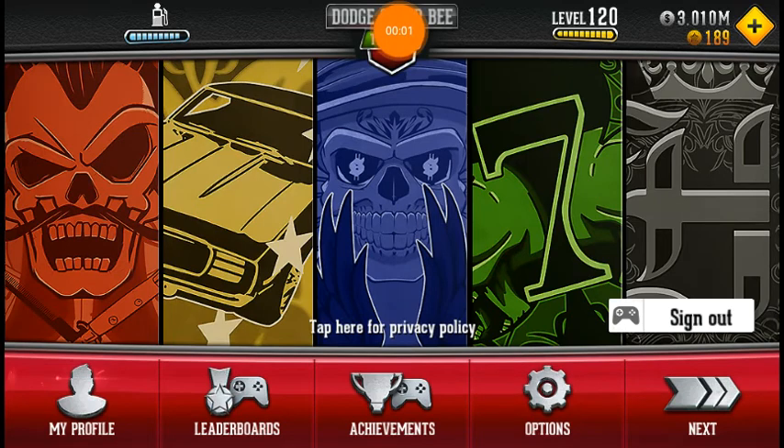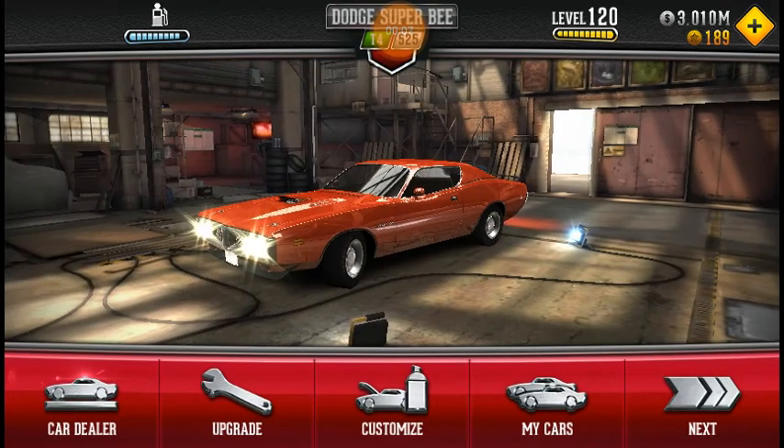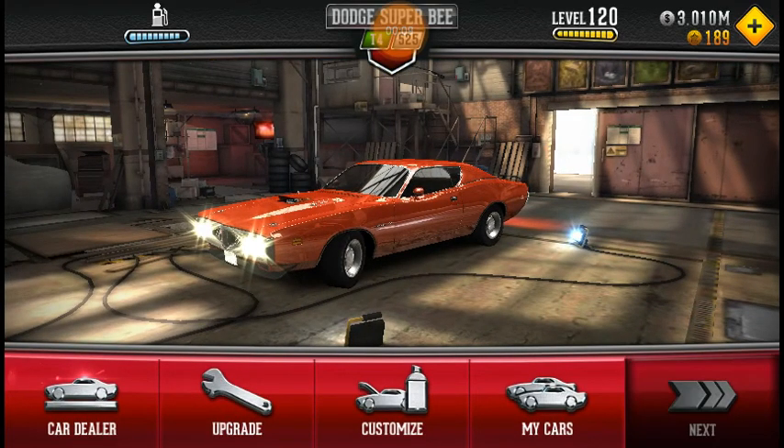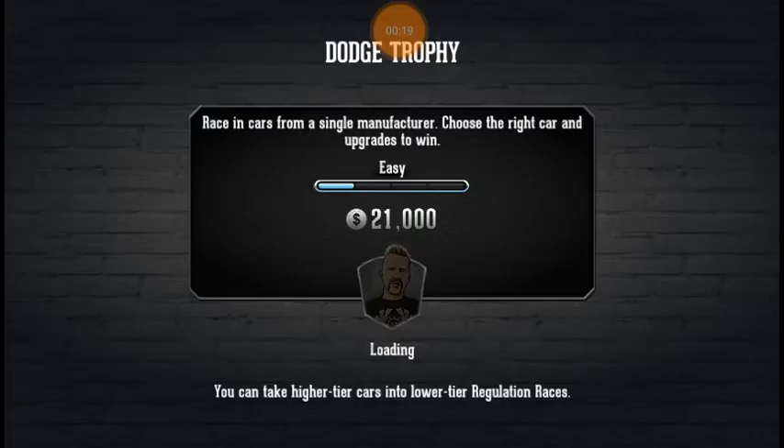What is going on everybody, I'm here and today we're playing some more CSR Classics. I've been waiting to make this video because I've been building this Dodge Super Bee. We're gonna try to do this, which actually makes me a lot of money - I didn't realize it was $21,000.